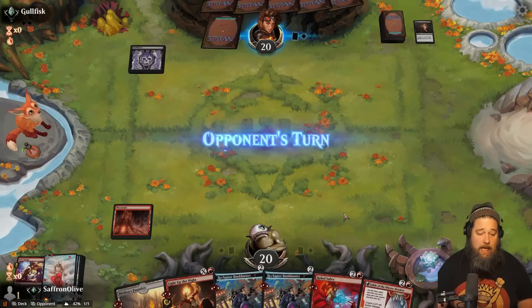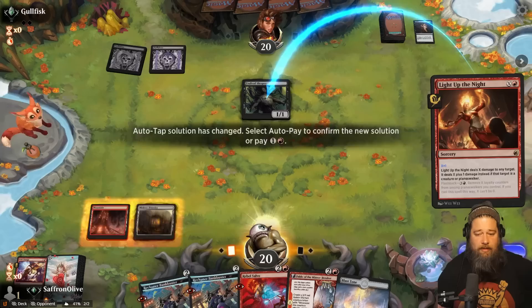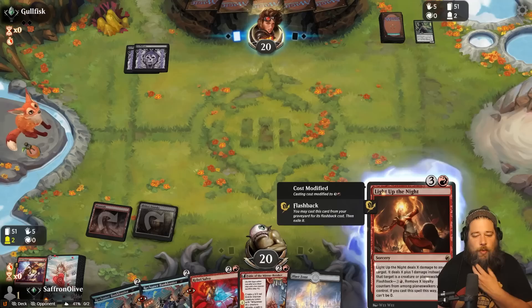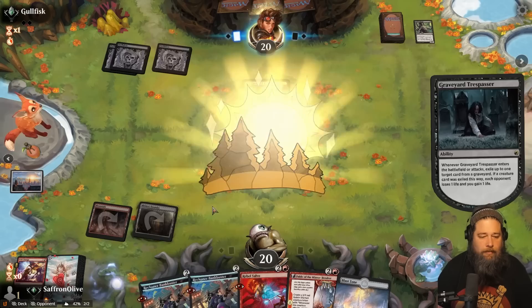Dauthi Voidwalker, land, and Evolved Sleeper. The opponent wanted to do some sleeping. Mishra's Foundry, and yeah, I guess we just kill this. And level it up — it still dies. Light Up the Night is worded weirdly — it deals X plus one damage, so two mana deals two damage and so forth. Graveyard Trespasser.